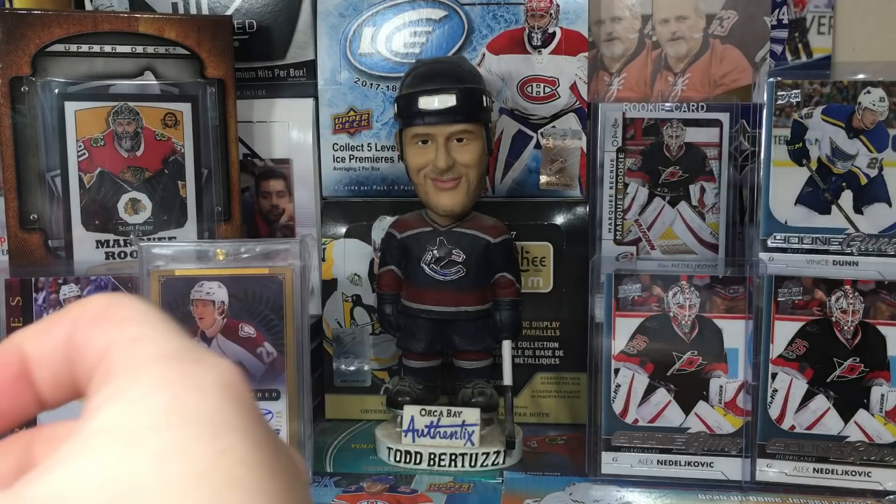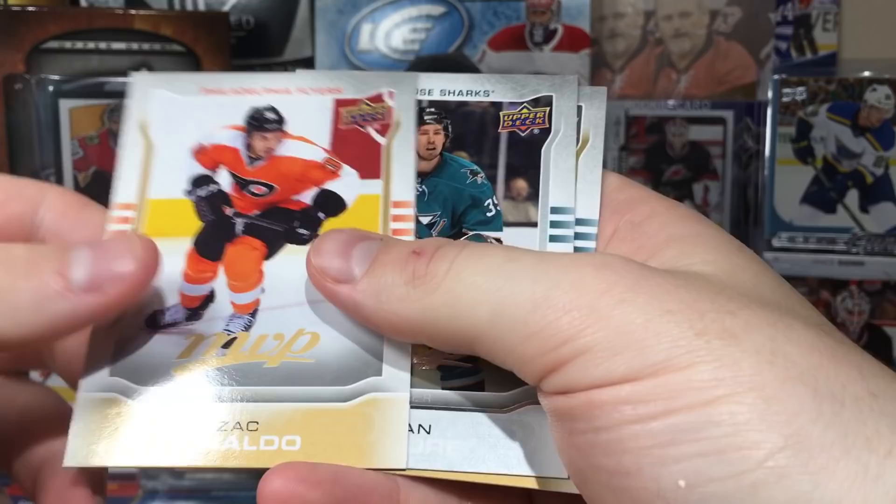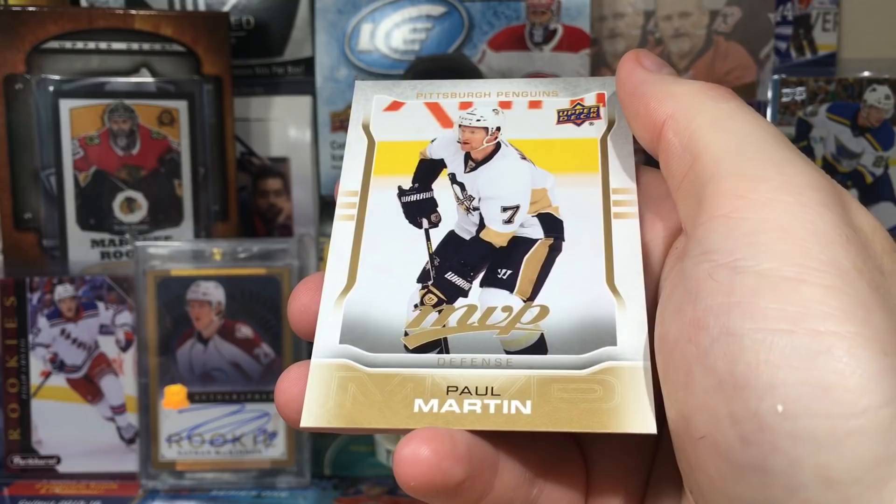Rookie gold script — not bad, gold scripts are nice. Lee Stempniak, Zach Parise. Logan Couture silver script. Mark Eaton and Paul Martin.